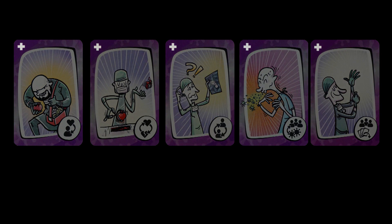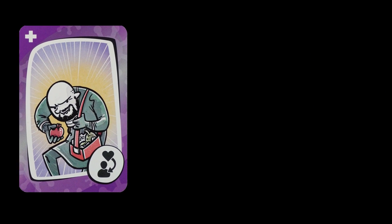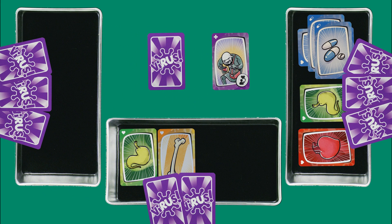Treatment cards have a cross icon. There are five of them. Organ theft: as the icon shows, you take an organ from another player's body and add it to yours. This organ, however, can't be immunized. Remember also that you can't have two organs of the same type, so you can't steal an organ that you already have in your body.